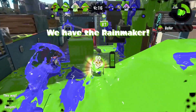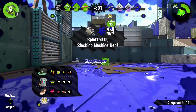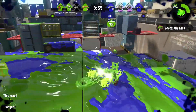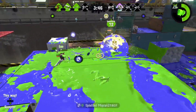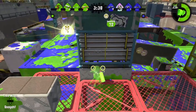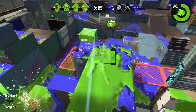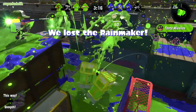New weapons: Enperry Splat Dualies Echo — definitely the better Dualies, amazing kit. New Squiffer with Autobomb and Baller — really good kit, definitely the better Squiffer by far. Pretty good kit overall though not the best for a sniper. Foil Squeezer — I think it's going to be good but I don't play Squeezer much. Neo Splash-o-matic — I think it's overpowered and needs a small nerf to special points, going from around 200 up to like 220, because having Bomb Launcher with a weapon that paints well and a good sub is a bit overpowered.